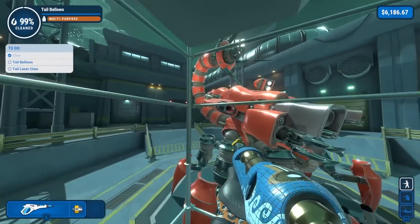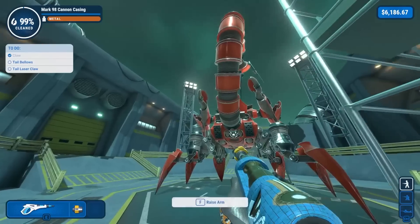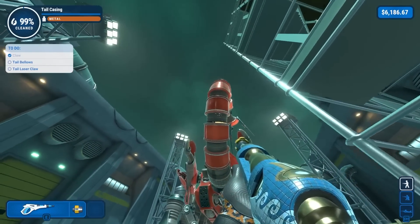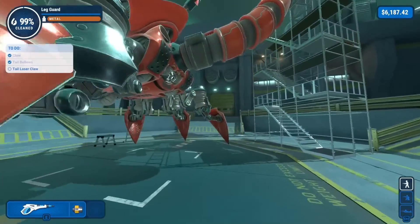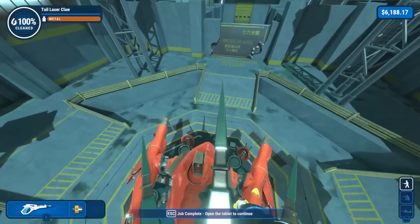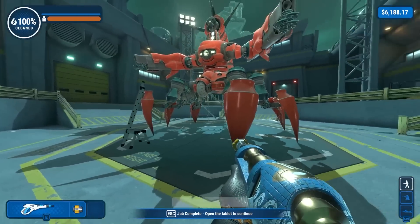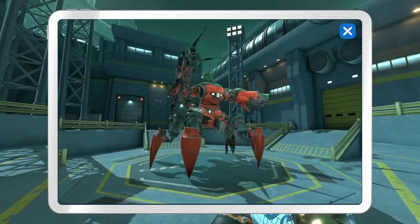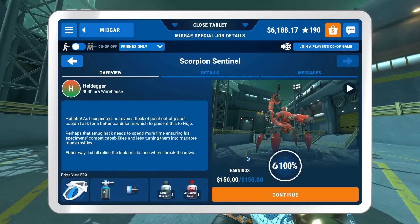Tail bellows and tail laser claw. Tail laser claw - that is a saying. So let's get back to the tail here. The bellows, I believe, is the black parts. Tail bellows - that is these. That's very easy to miss. It's right there. Done. Now we just need tail laser claw. I'm assuming those are the moving, grippy laser claws. Obviously. It's right here. Did it. You are beautiful and clean now. That was a super cool job. A little frustrating, I have to be honest. But yeah, I haven't cleaned anything like this before. With some elbow grease and time, I was able to get it done.